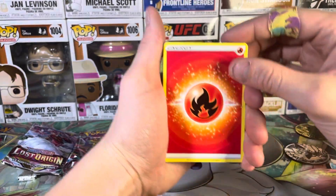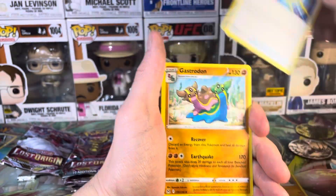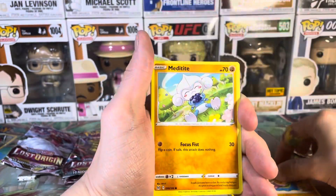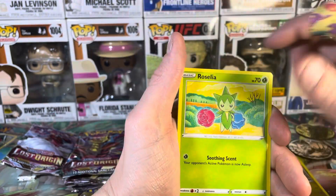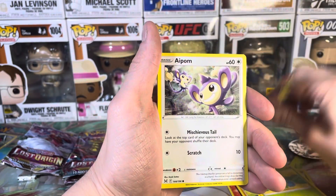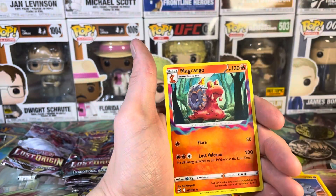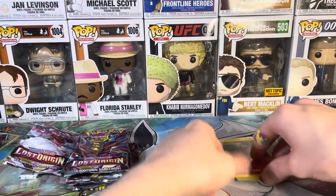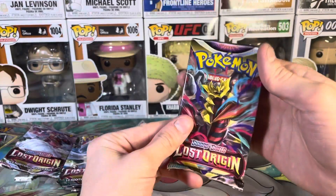We got our Fire Energy, Medicham, Arcphone, Gastrodon, Meditite, a Goomy, a Rosalia, Ambipom, Rhyhorn, reverse holo Rockruff, and a regular Arcanine. Toss him up there. On to the next pack.